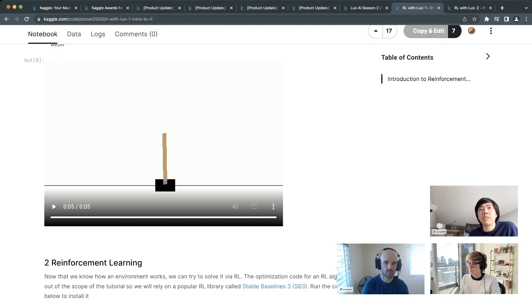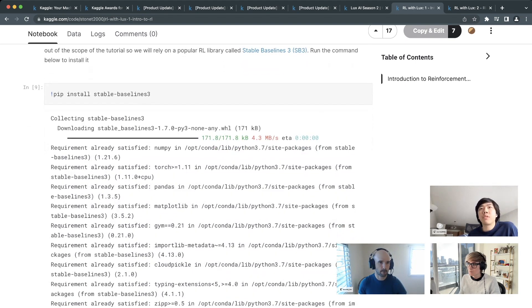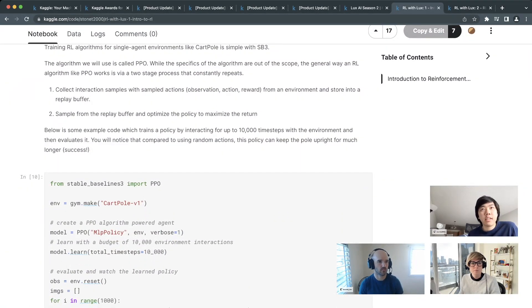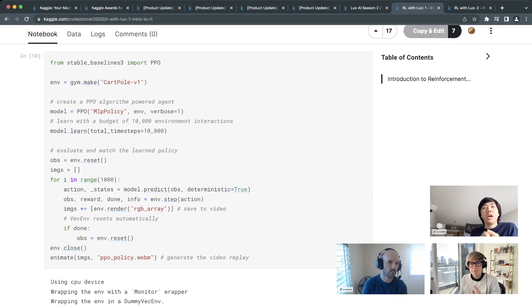Using reinforcement learning via Stable Baselines — a popular, user-friendly RL library — you create an environment with gym.make, create an algorithm, then learn for about 10,000 interactions. After 10,000 environment loop iterations, you stop learning and evaluate. Stable Baselines prints output including ep_rew_mean, the average return per episode. For CartPole this takes less than 10-20 seconds; for Lux it's a different story.